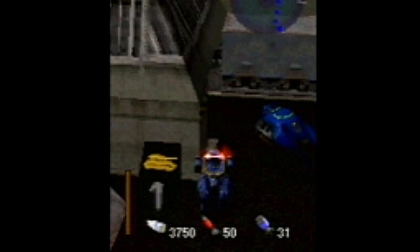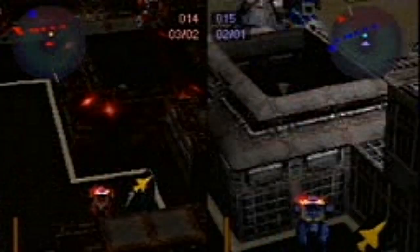Each base has a hover tank generator. Action button. Hover tanks will seek out the enemy base. When one of your hover tanks enters the enemy base, you win.